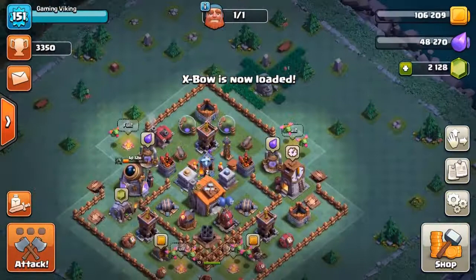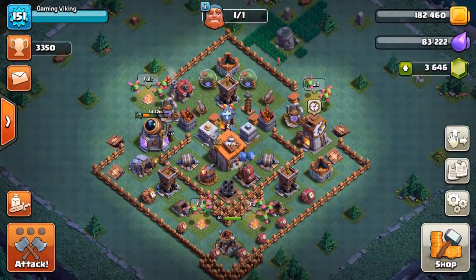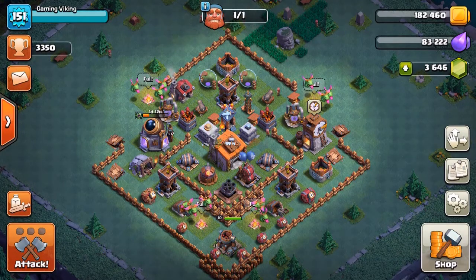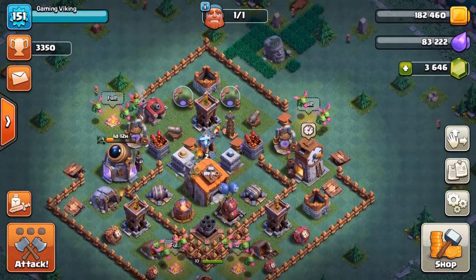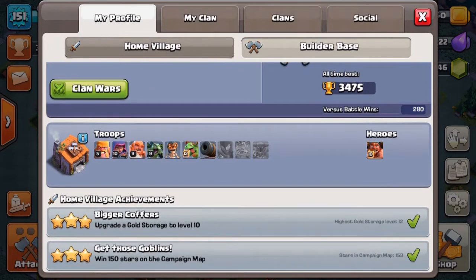Let's move over to our Builder Base - I'm not sure if you guys have seen that. We are in Builder Hall 6 and we are like halfway through maxing that. The current army I'm using is Baby Dragons, which is the only army I actually have maxed out on the Builder Hall. We got the maxed out Battle Machine as well. At the troop range where I'm at, it's super important to have those maxed troops, so that's why I'm running with Baby Dragons for now.